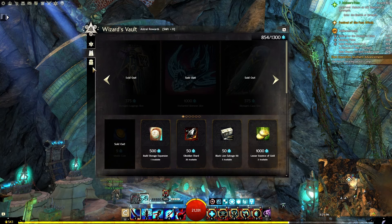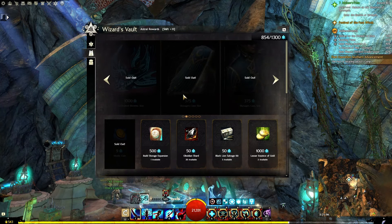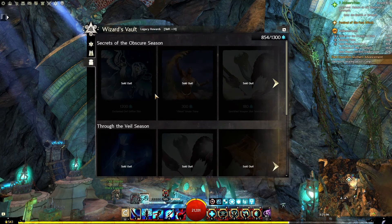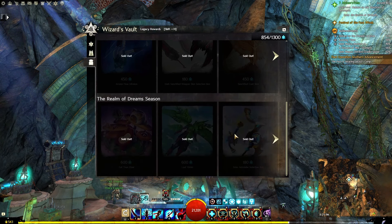I have already obtained all of the unique skins up here. Once this season ends and we get Janthir Wilds, these will go into the Legacy Rewards section. We have the Enchanted Skimmer skin, Sky Sages cape, coat, shoulders, and legging skin, and then the Lunar Astrolab weapon set. That is mirrored in the Realm of Dreams. If we go to the end here, you can see the Sky Sages helm, boots, and gloves skin, and we have the Solar Astrolab selection box, leaf glider, and cat tree chair.